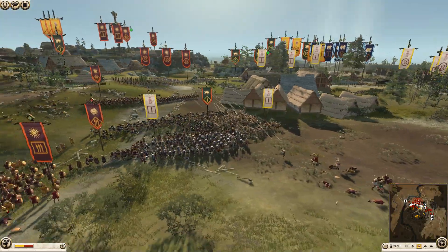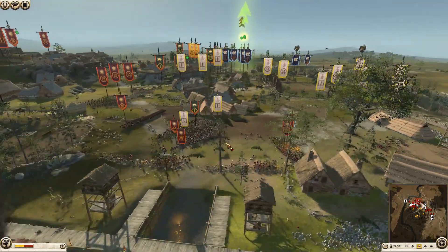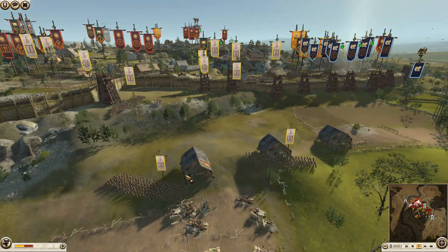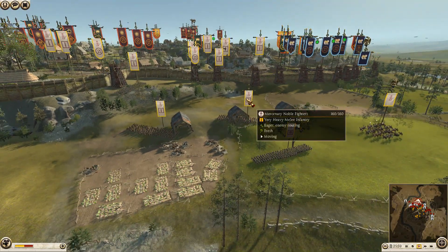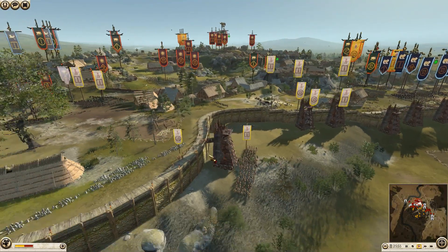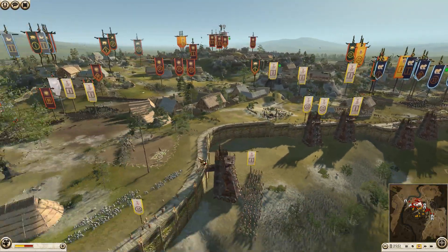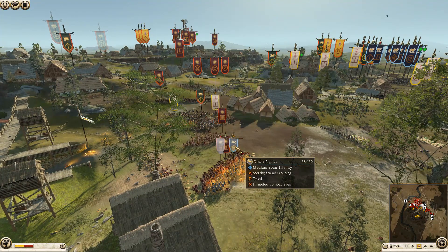First off, we have Massessile, commanded by Charlie Six Zulu. He has brought with him four units of Desert Vigilates, one ballista, five units of Desert Legionnaires, four units of skirmishers, two units of Desert Cohort, two units of armored cavalry, and his noble general. He also has another unit of Legionnaires and some Desert Vigilates on this side with towers.